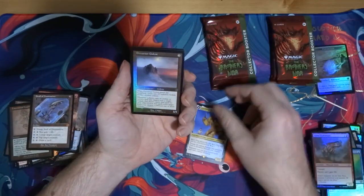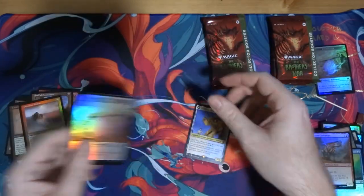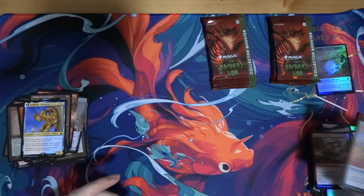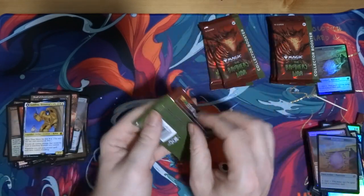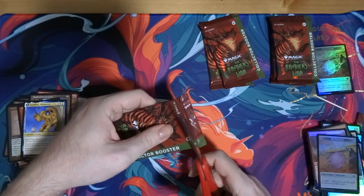Goldbug and Precursor Golem — and a retro foil. I did want a Staff of Domination, but I did not want two. If we get a third one... I don't know what to do. Give one away?